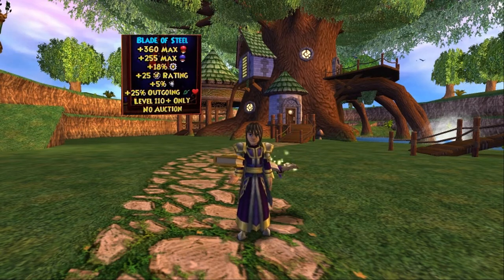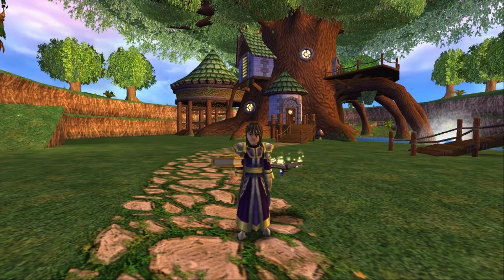The Blade of Steel supposedly has 5% universal resist and 25% outgoing heal. By itself, not a big deal, but factored in with other items you're going to see here in a minute. And the way King's Isle usually does updates — they have hints, little bits and pieces in gameplay, then random artwork, and then they come out with gear. This gear was supposedly leaked six or seven months ago, and that's okay — it's a leak, it's possible.